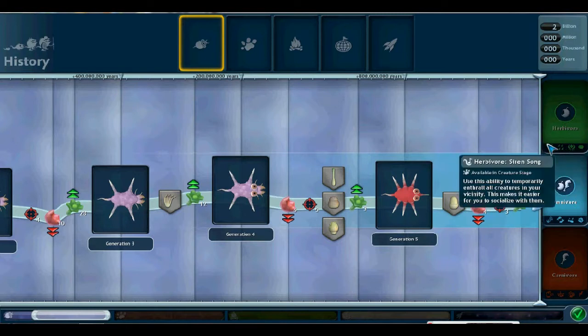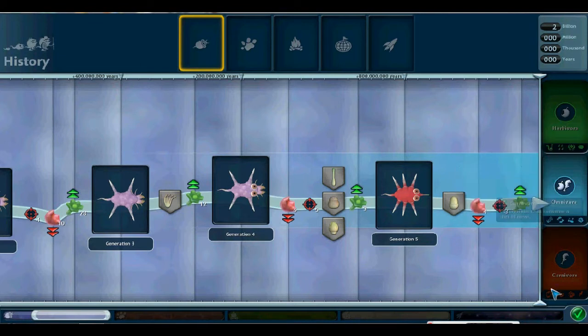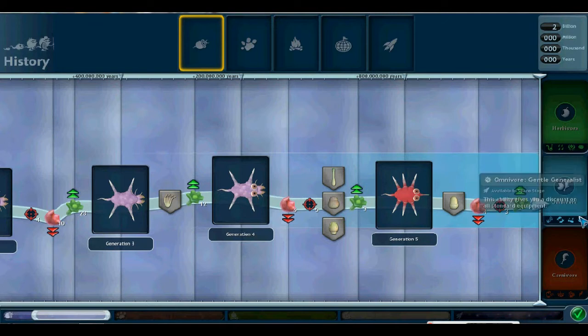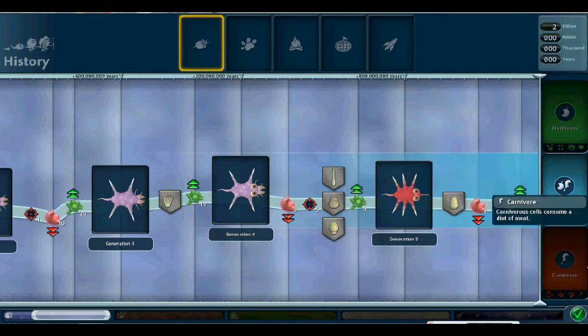In the creature stage, herbivores get the ability to enchant and enthrall other creatures to better make friends with them. Omnivores can summon a group of random creatures to help them out. Carnivores can scare away whatever they like. What I usually do is optimize for the space stage: herbivores get a discount on social tools, omnivores get a discount on general tools, and carnivores get increased effectiveness with weapons. So carnivore is actually the best choice if you want an advantage in the space stage, because we'll be rolling in money and discounts won't matter that much.